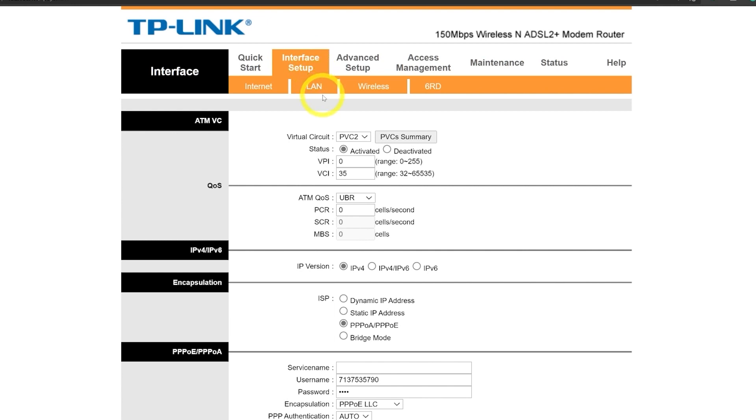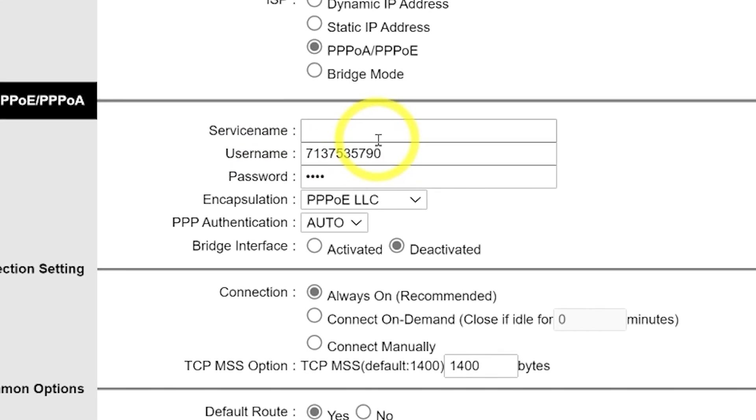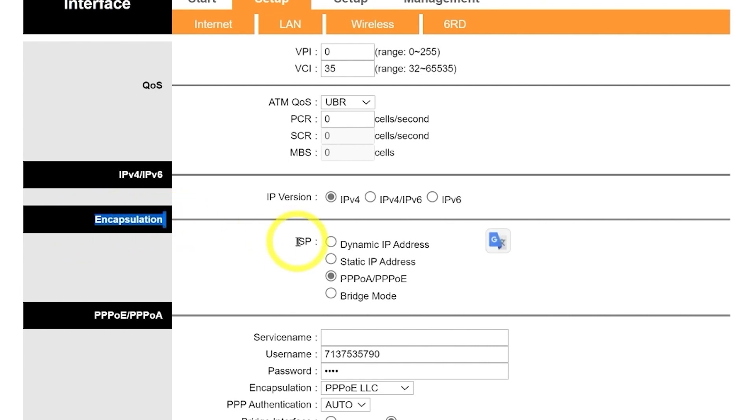Go to Status and find the active PVC — for me it's PVC 2. Then go to Interface Setup or wherever you find internet settings. Select PVC 2 to access the settings. You'll see a username and password provided by your ISP. If you don't remember them, call your ISP and ask. Important: before changing the ISP mode to bridge mode, make sure you have a backup internet connection like a 4G SIM card, because changing the router settings will disconnect you from the internet.